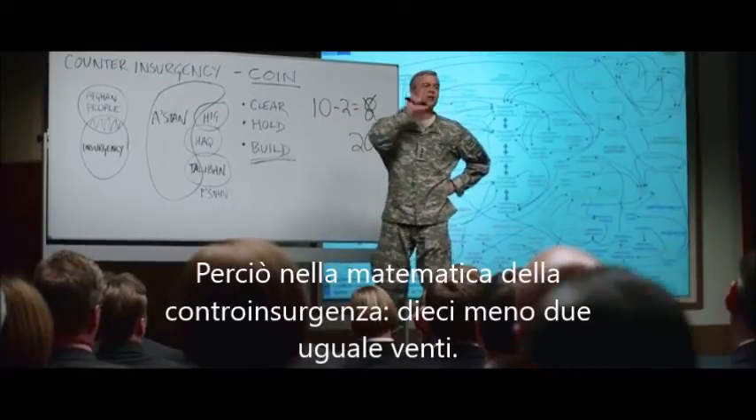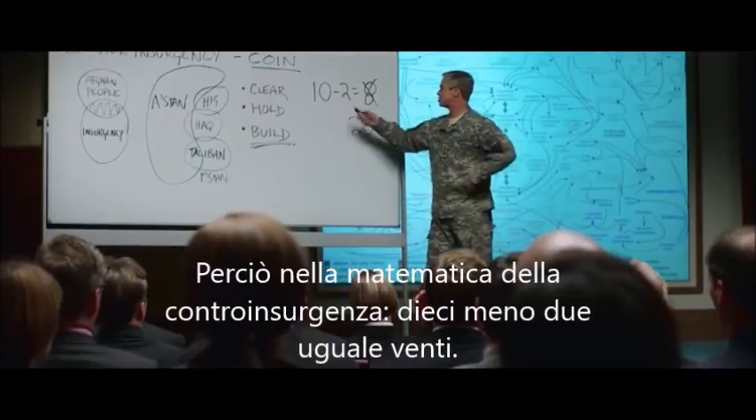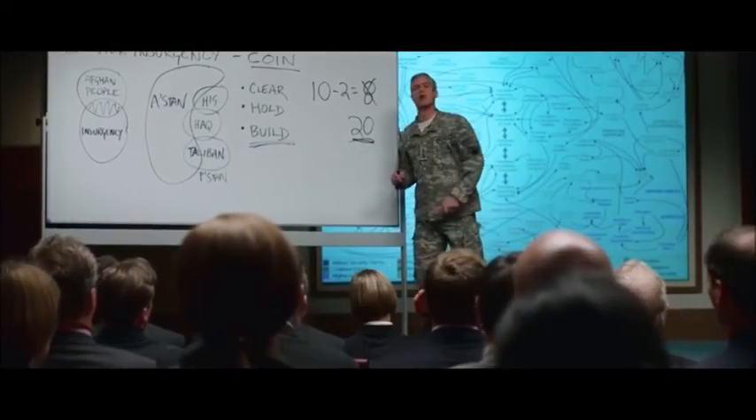And so, in the math of counterinsurgency, 10 minus 2 equals 20.